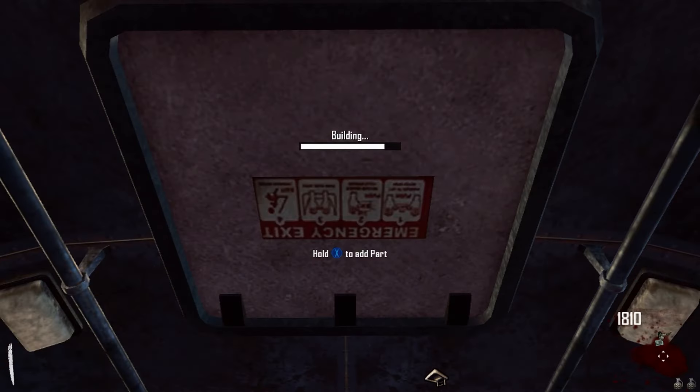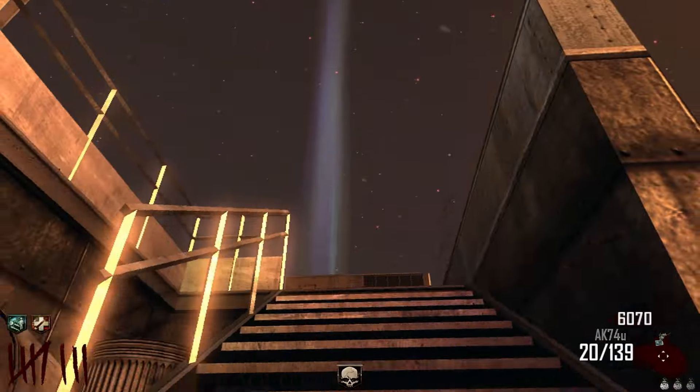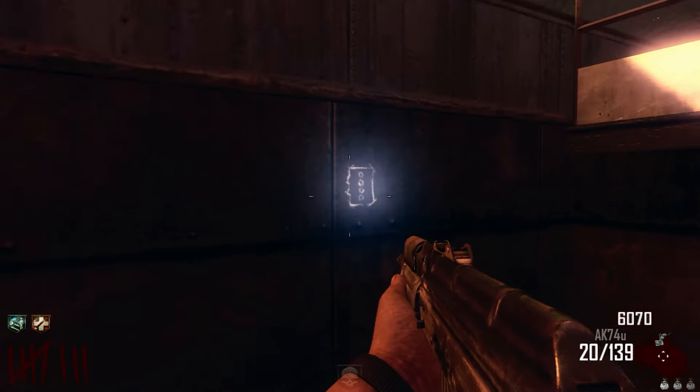I like that there are two options for the hatch. You can either put it in the bus for easier access to the top of it, or you can put it in the diner to have access to the Galvaknuckles — both of which are valid.